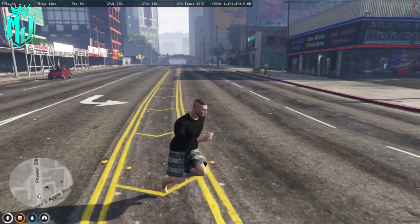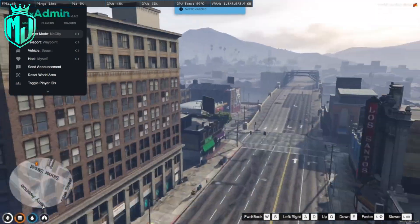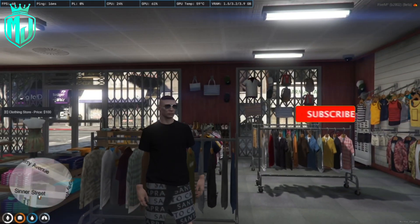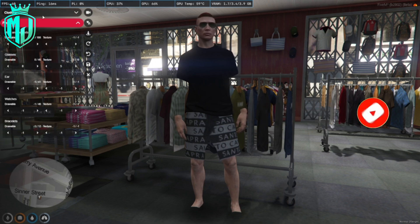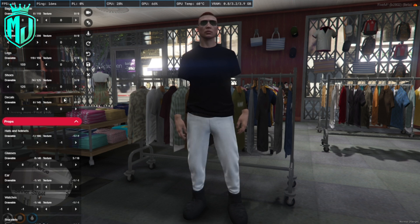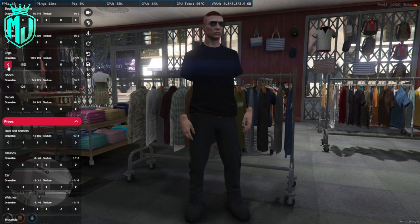Let's go to a clothing store and check out what we get. Okay, first we gonna check it out. Let's see what we get here — shoes, pants. Okay, let's start with the pants and we can try the shoes too. 150 night, okay nice.